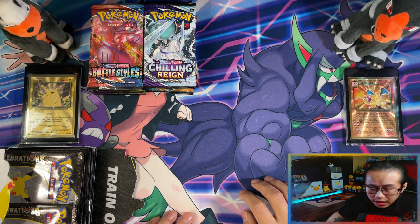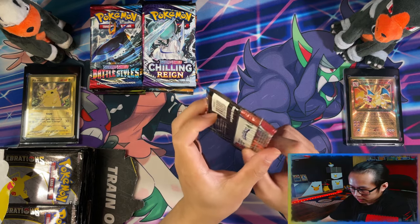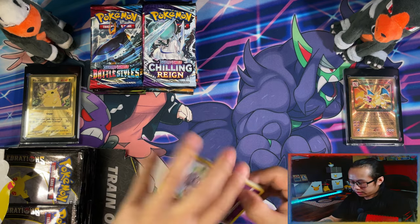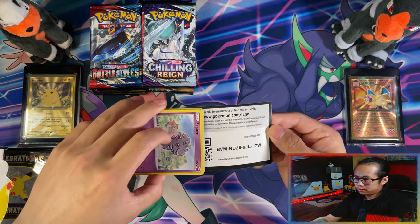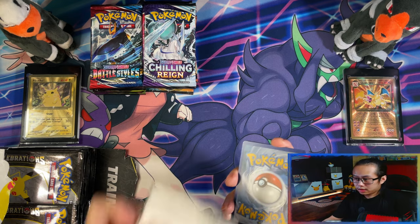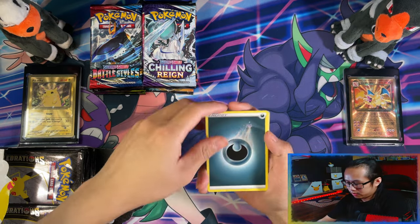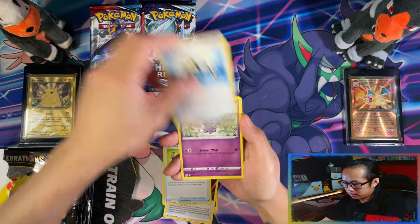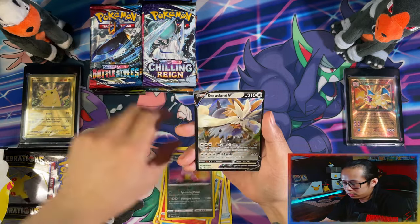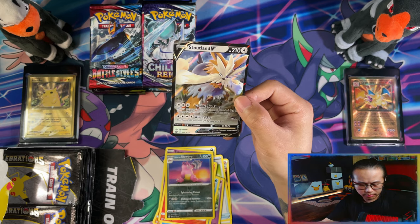I have 38 packs of Celebrations and 19 packs of the regular packs. Let me start with Battle Styles. And for the Cold Cards guys out there — of course, every video I give away Cold Cards and extra Cold Cards. Cards from this pack include: General Strike Energy, Camping Gear, Esper, Timber, Slow Coat, Flaring Slowbro — and our first hit is the Stoutland V!